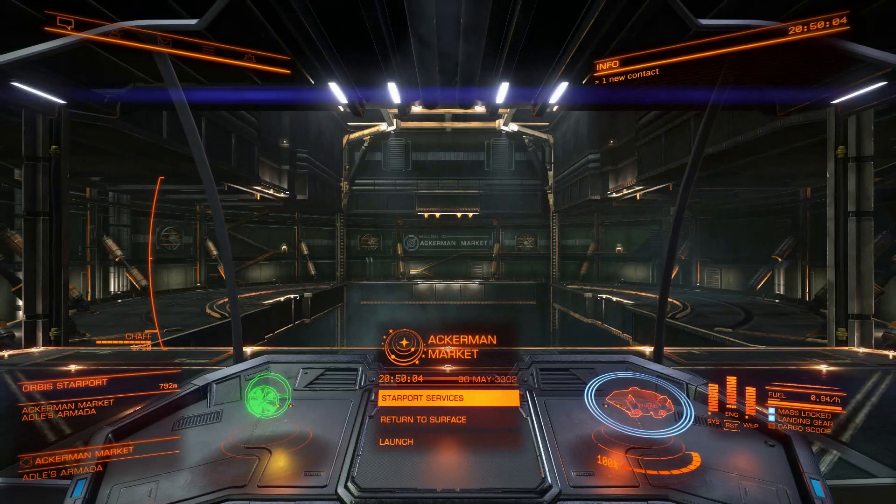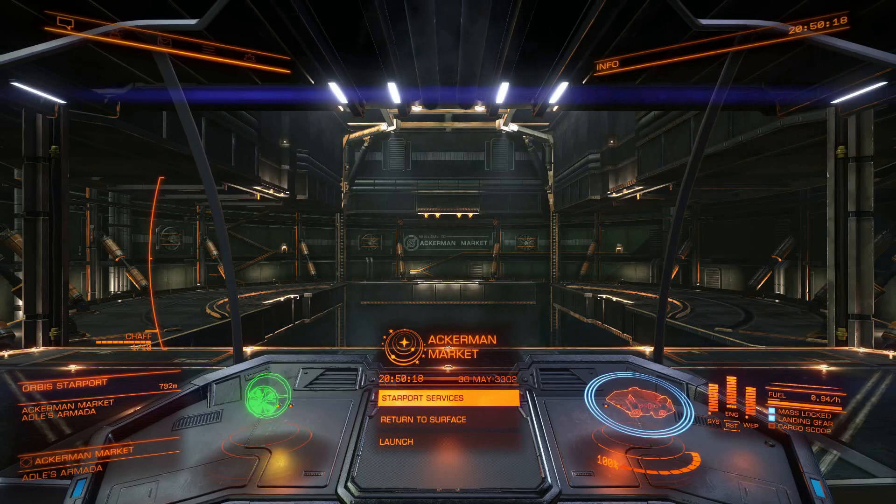Hello ladies and gentlemen and welcome back to Down to Earth Astronomy. We are once again looking at Elite Dangerous, and today I have a rather special video. We are looking at a small program called VoiceAttack that you can use together with your Elite game. It enables you to send voice commands to your ship. What the program actually does is it records your voice, and if it recognizes one of your voice commands it will execute a small macro — a combination of key presses.